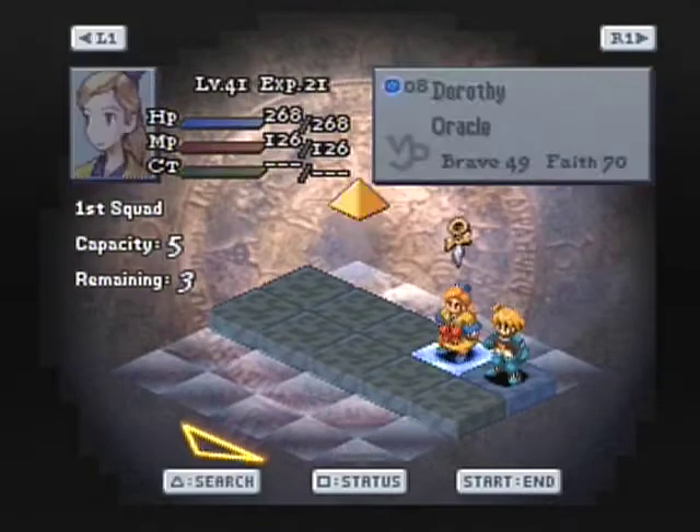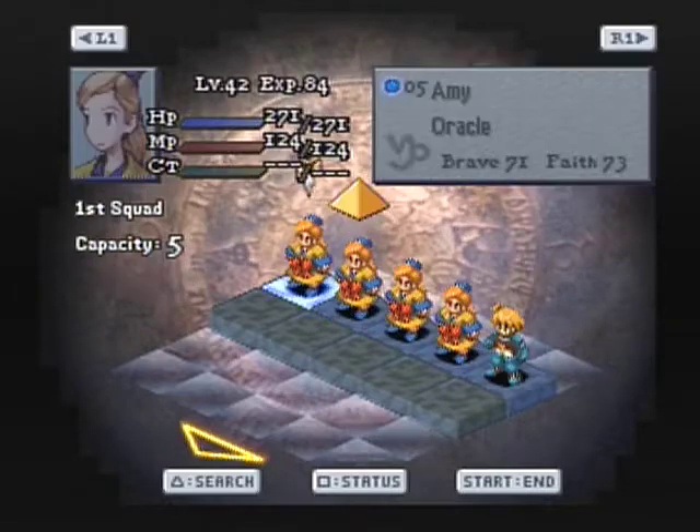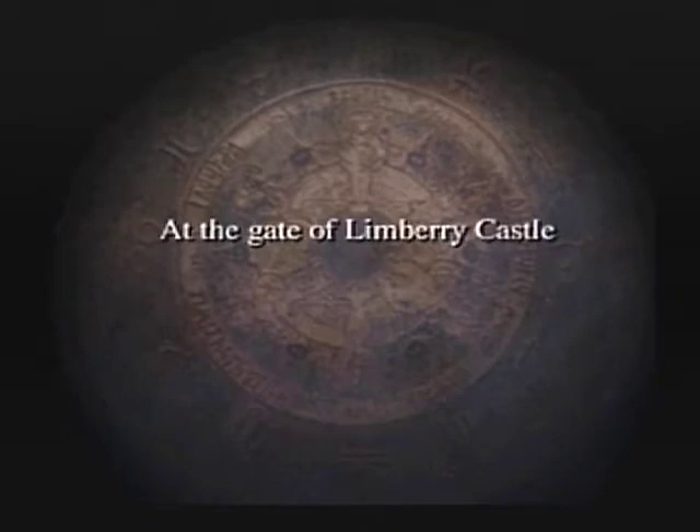These are three relatively fast battles all involving the Marquis Elmdor. We are at the gates of Limberry Castle. We're going to go inside Limberry Castle and then head underneath it. All quick battles because they just require us to take out one unit.